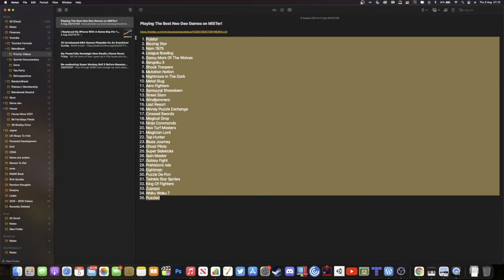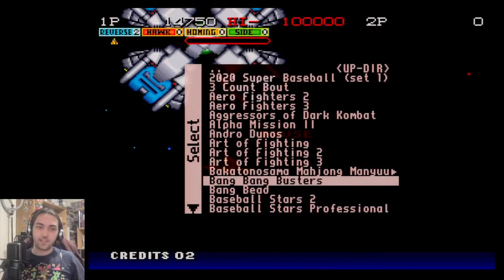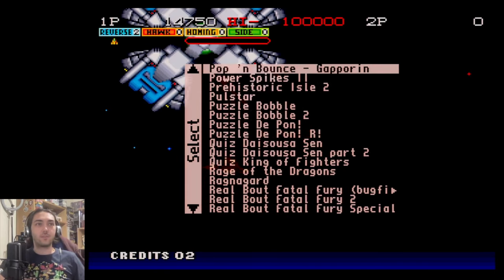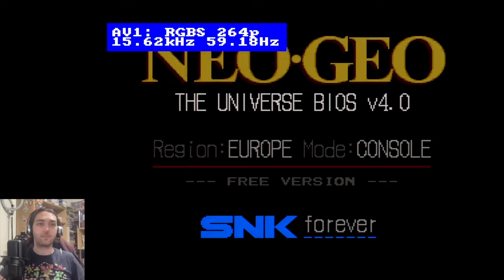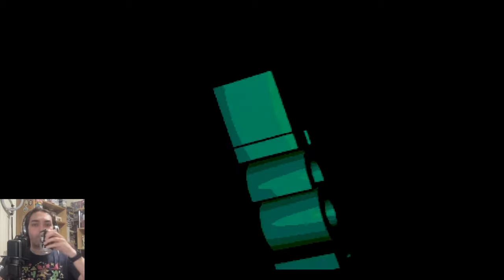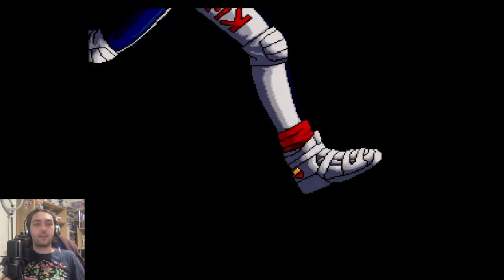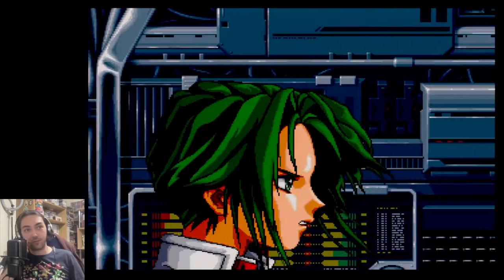Let's see if it's on this list of ROMs. There it is — let's give Pulsstar a try. Apparently this is one of the better shoot-em-ups for the system, a system that's mostly known for fighting games. That's a nice animated logo, and a nice introduction — really smooth anime animation and a really nice smooth background there as well. And of course, bright green hair, because why not.